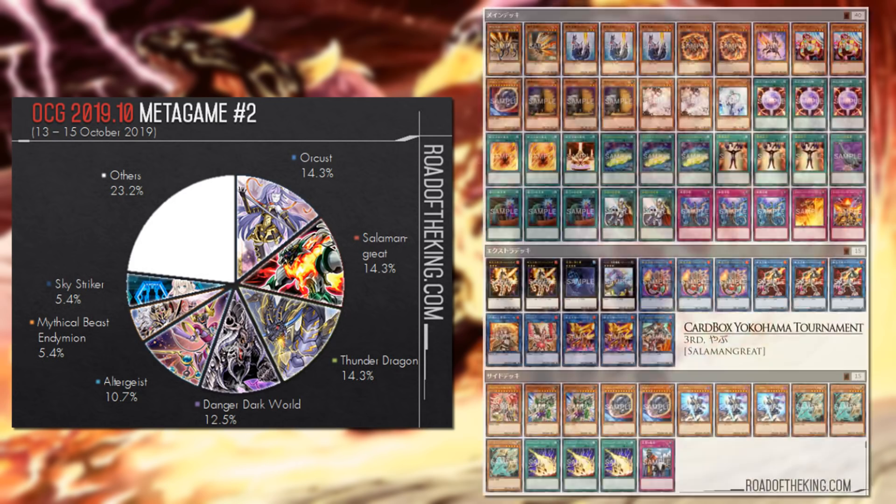Salamangrate — as you know, the OCG format still has triple Circle in the main deck next to the Cyanide Mining for extra searches, increasing consistency. This particular build opted to main deck double Nobleman and one Libiru. We've seen more OCG lists main decking one Libiru — either you're opening with one or you don't really want to see it after that.